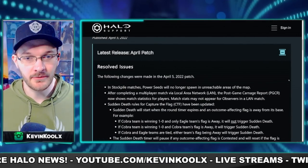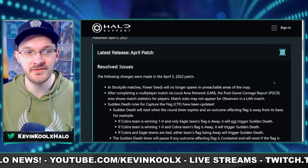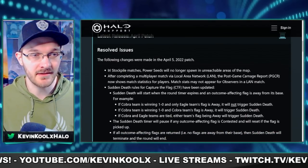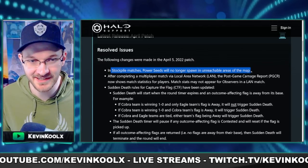The patch just went live for Halo Infinite and I wanted to detail what goes into it — not anything crazy game-changing obviously, but some very important minor changes that will significantly increase the playability of certain modes like stockpile and CTF. The first thing they mentioned is that in stockpile, power seeds will no longer spawn in unreachable areas of the map, since obviously you wouldn't be able to play the objective literally.